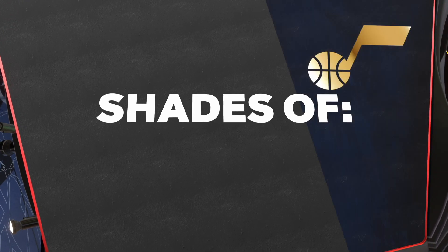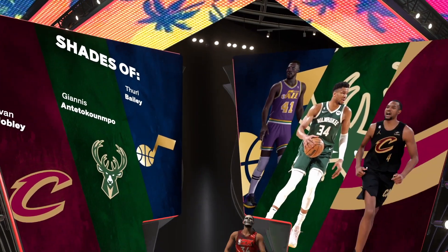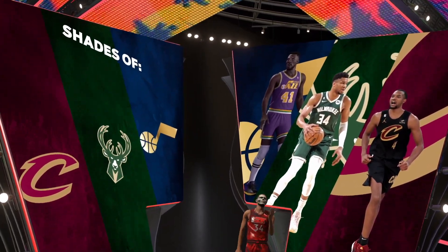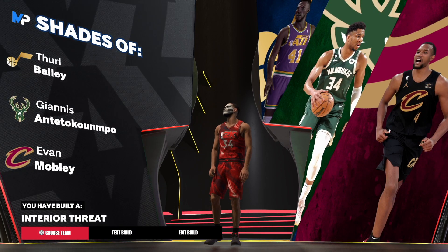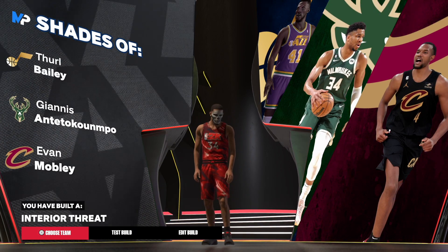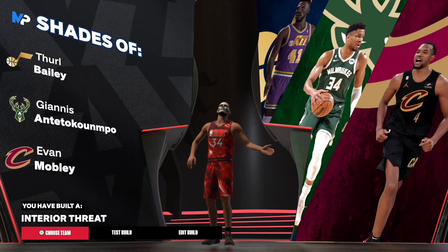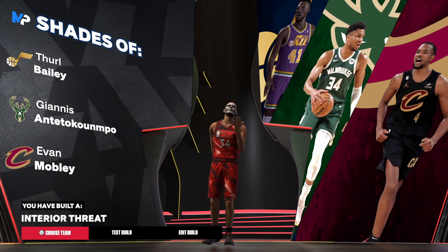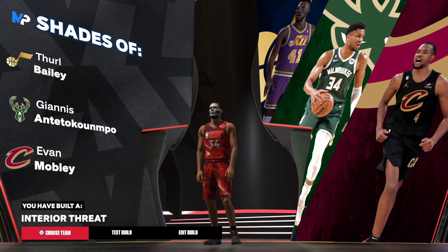I've been trying to get Shades of Giannis but was not able to, so I said if I can at least get him second, I'm cool with that — and I was able to get him second, so I'm happy about that. We get an Interior Threat archetype. Y'all let me know what you thought about this build — comment down below with any builds you want me to make. Until next time, much love, let's go.